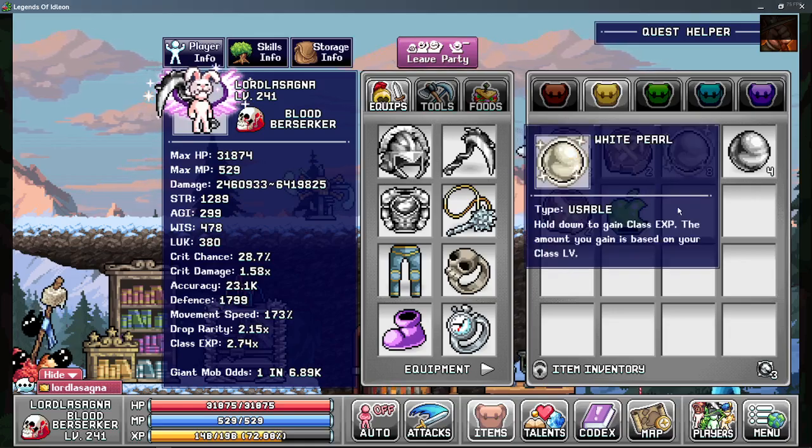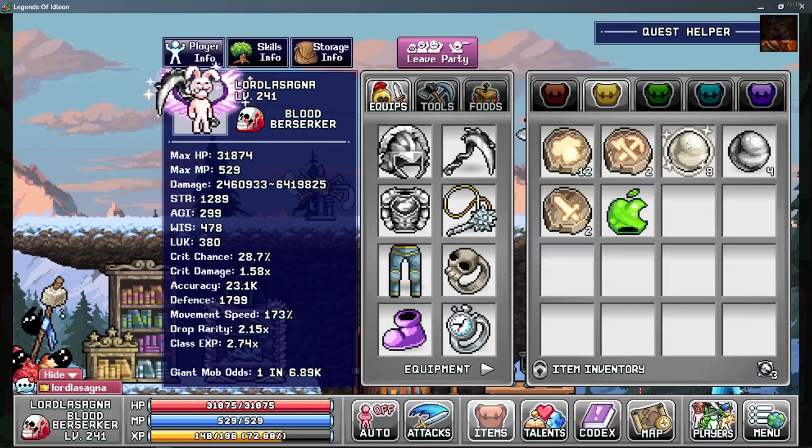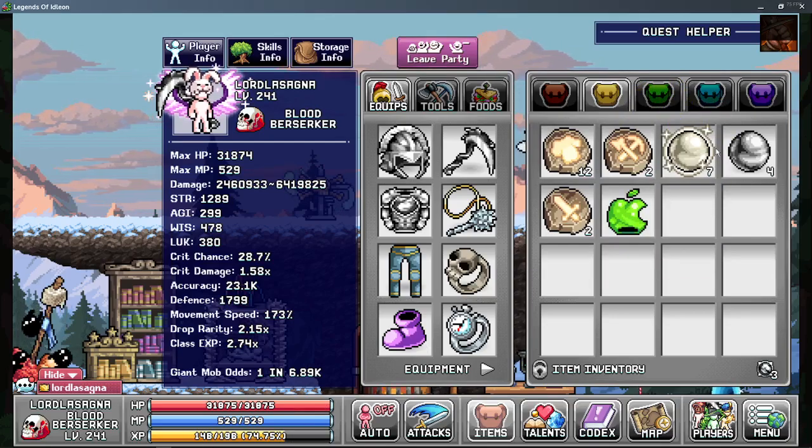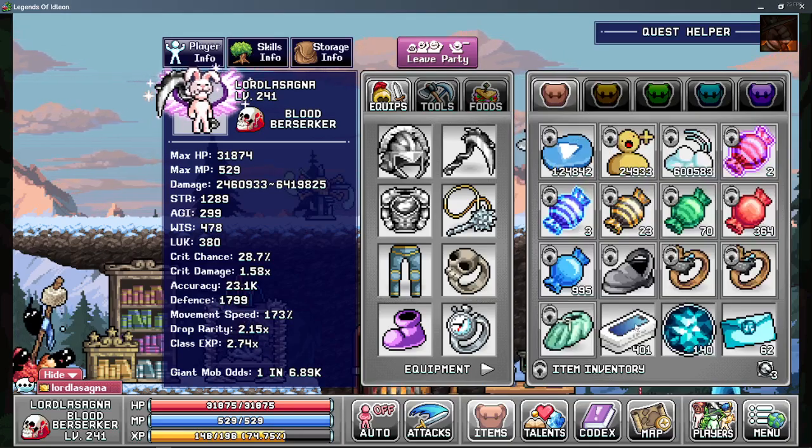You get white pearls, which give class XP based on your class level. For example, if I were to use one right now, I barely make a dent in mine because I'm such a high level. However, if I were to go into a lower character, I'd level up a bit faster than others.